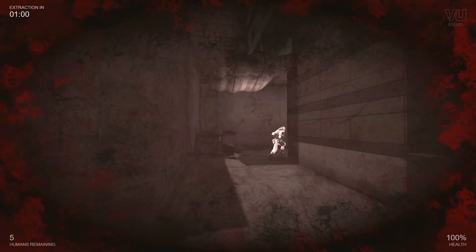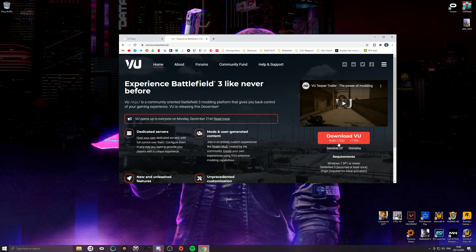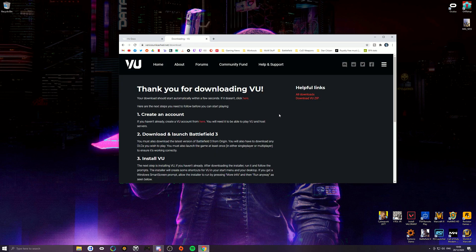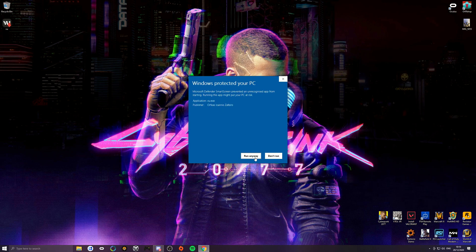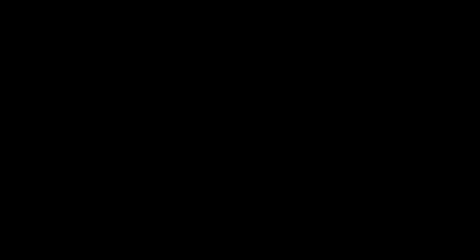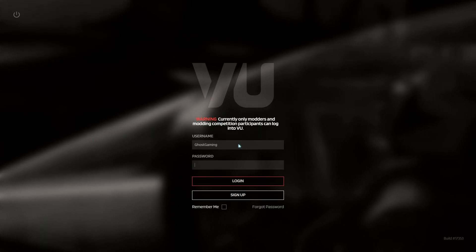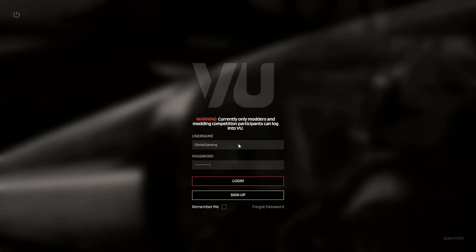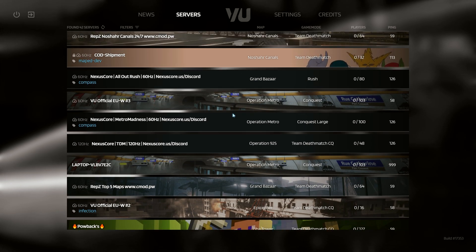That part is very important. Then head over to the Venice Unleashed website, create yourself an account, pick a username, download the Venice Unleashed client, and go ahead and install it. It seems to want to stick to a specific directory when installing, so I would just let it do its thing and not bother installing it anywhere else. After that, you should be free to launch the game. Make sure you have Origin open so it can verify your account.